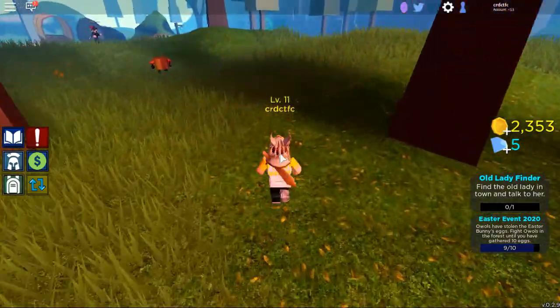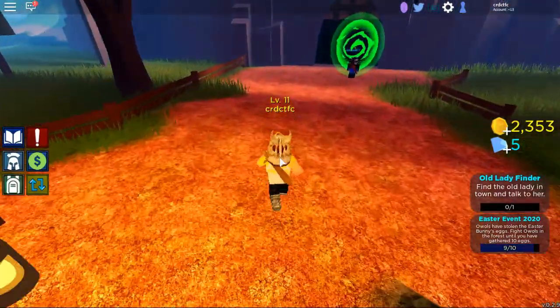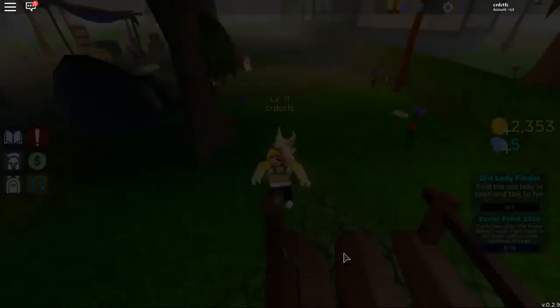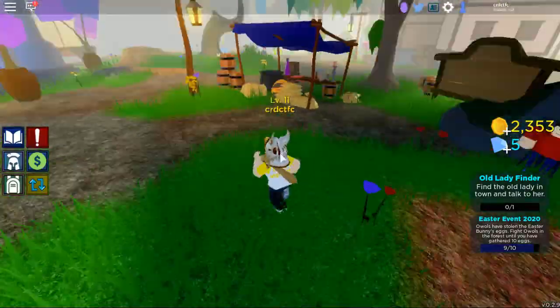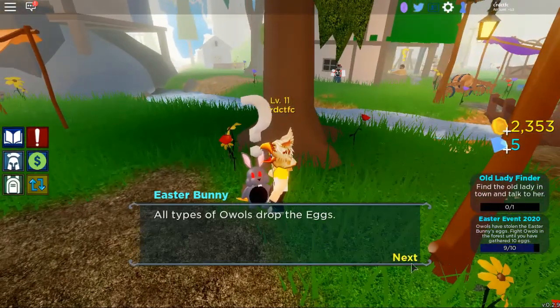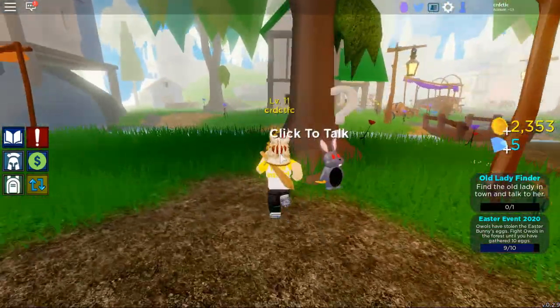Okay, so I guess I'm done. If you are done, you should head back to town. Once you're back at town, you should be able to talk to this bunny — there he is. You will be able to talk to the bunny and, if you talk to the bunny, you will get your egg.